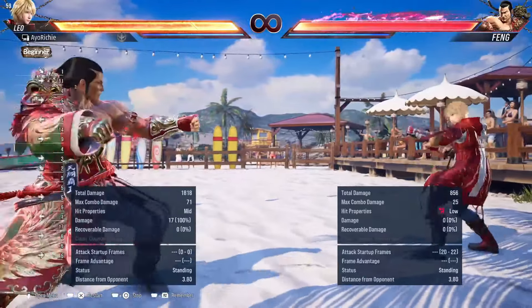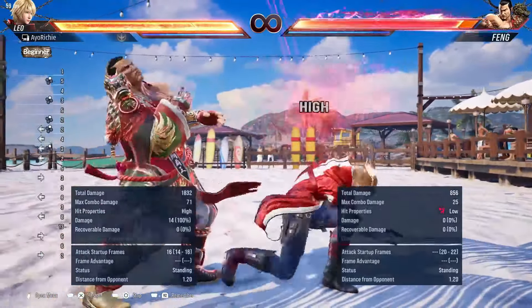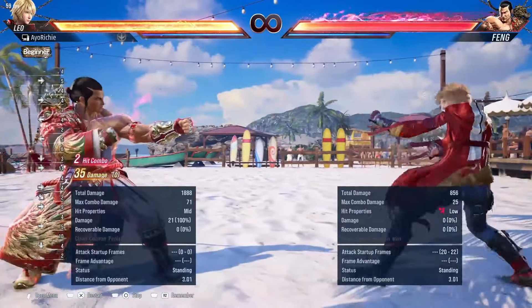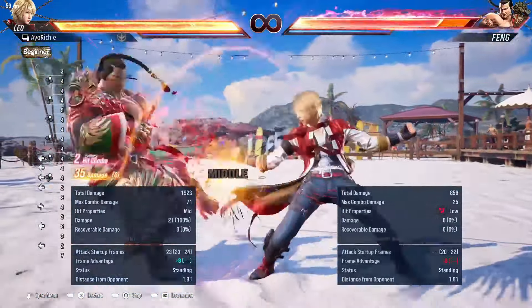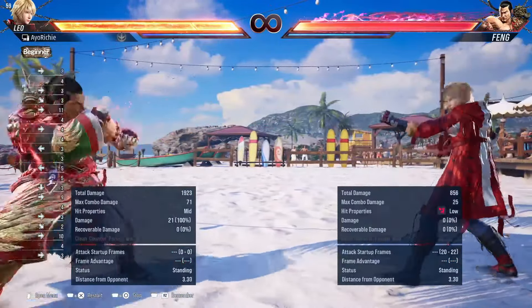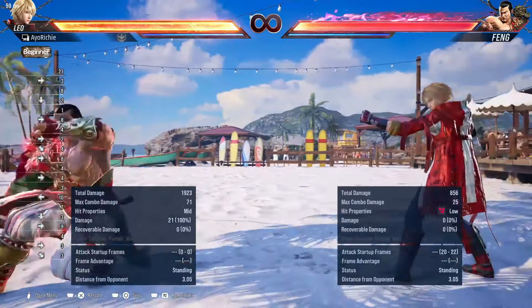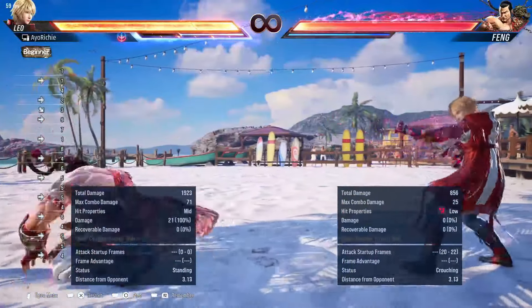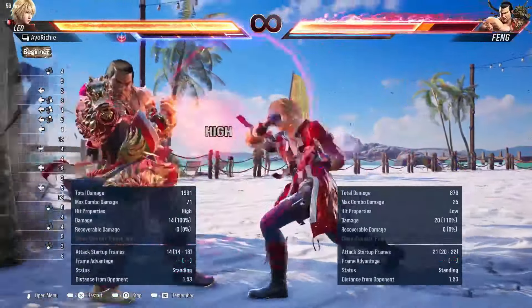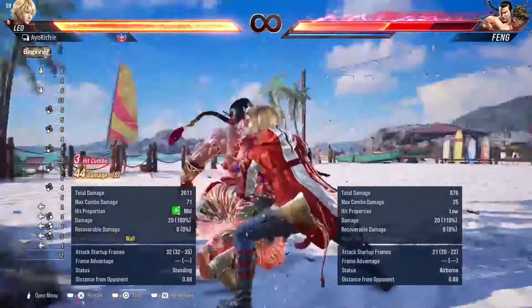I forgot to mention as a 14-frame punish, but we still do have forward 2,2, which does a decent amount of damage — though it puts you very far from your opponent. And I forgot about the lightning glare punish! You have this as a 14-frame punisher as well if you have lightning glare available.